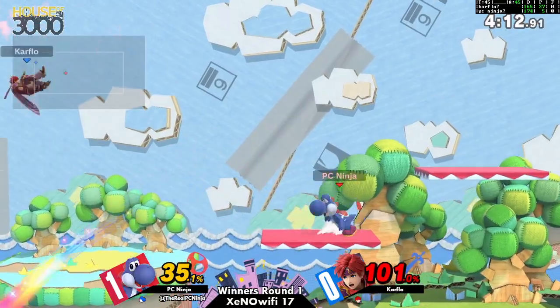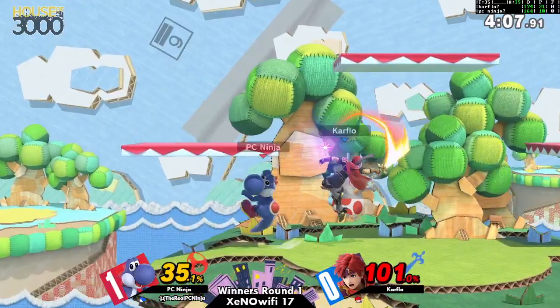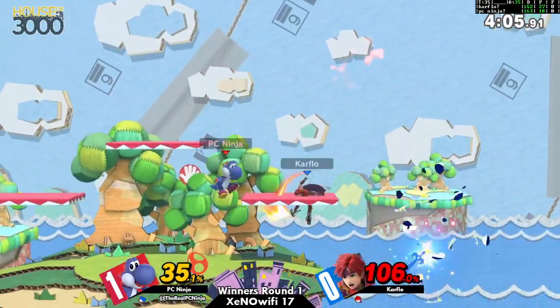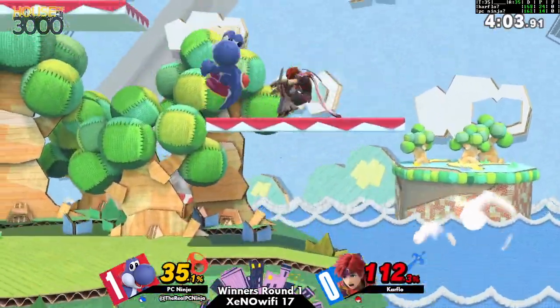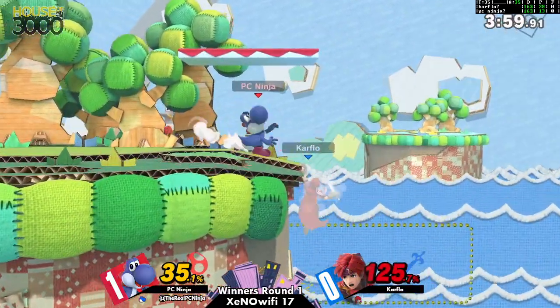Carflow definitely wants to get some kind of combo started, but Yoshi has a pretty good tool for combo breaking in the form of his heavy armor second jump. And even then, he has some pretty good buttons too — neutral air coming out pretty quickly and being so active. Yoshi has such good air speed that he's just able to react and chase you down with it.